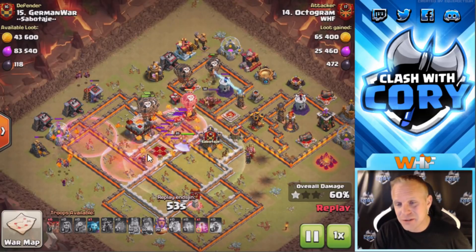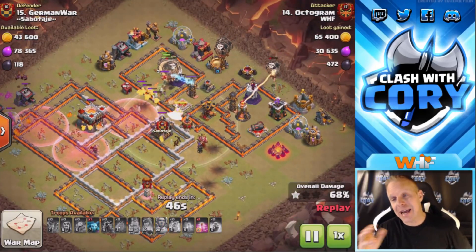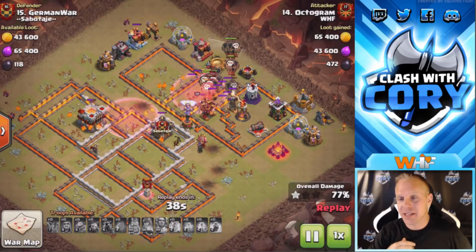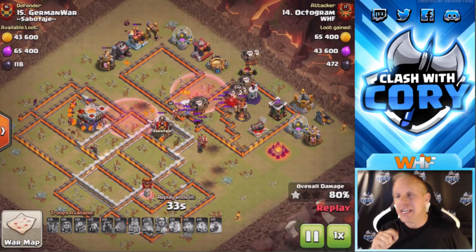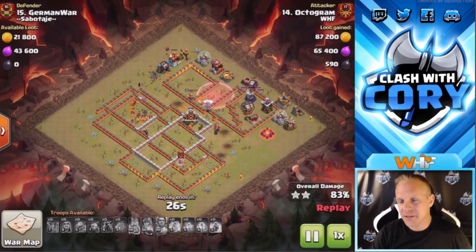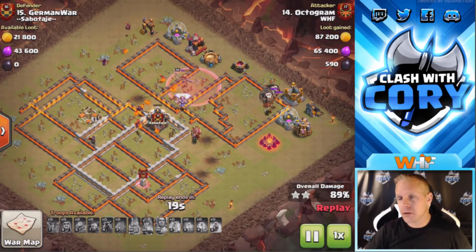He starts from that queen side and got lucky — she stood right on top of an inferno tower, and a loon drop got her. Very nicely done. I don't know if that was originally the side he planned to come in on, but if you have to kill a queen unexpectedly, you've got to change your plan, go faster and heavier from that queen side to get her killed — because if you don't, you're in big trouble. This base is wrecked. Not a great opener, definitely want to get that queen down with the electron, but Mr. October managed to save it very nicely.